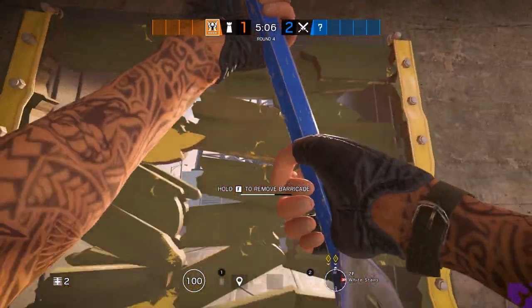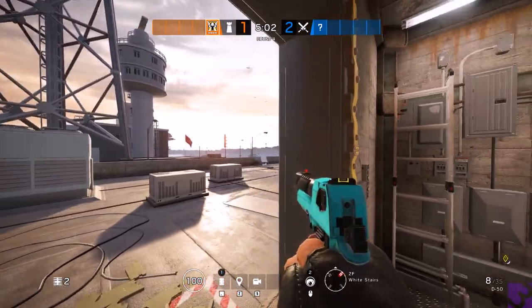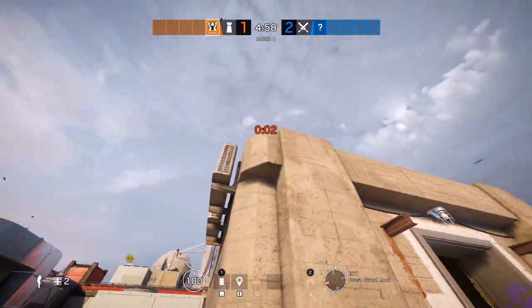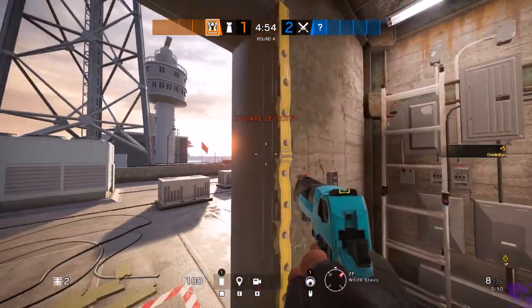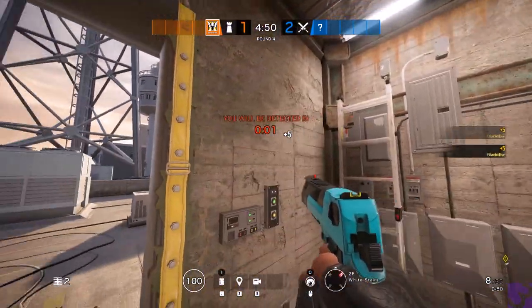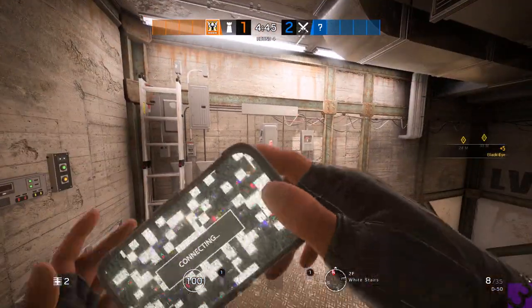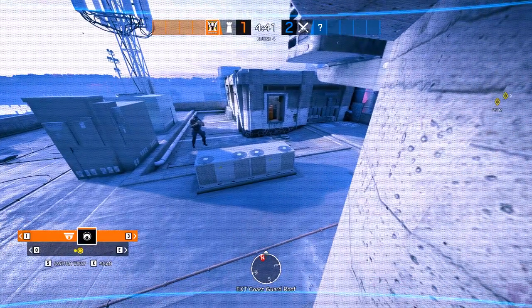For our second cam, we're going to come up the white stairs and open up the door. This one can be really hard or a little more simple and easy. You're obviously going to be protected from spawn peeks, so you'll be fine. Come out here, toss the camera right up underneath here — you can do this without being detected, toss it and come back, and get it right up into that corner. This camera is going to protect the same area we were just looking at.